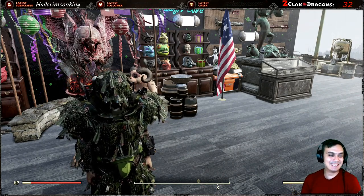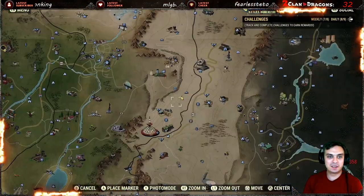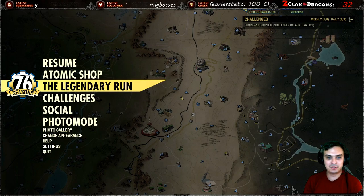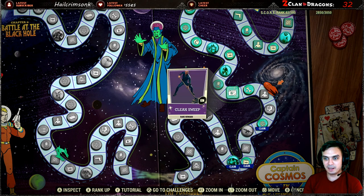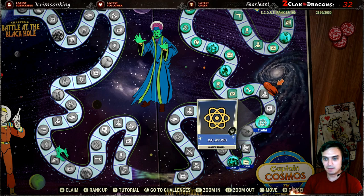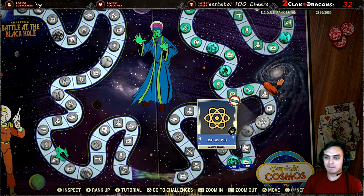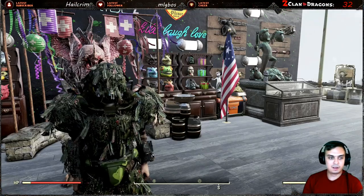Once you rank 82, what you gotta do is go to your Legendary Run and claim it. This is the rank 82 right here, and once you claim it — this thing is so laggy, they gotta fix this.